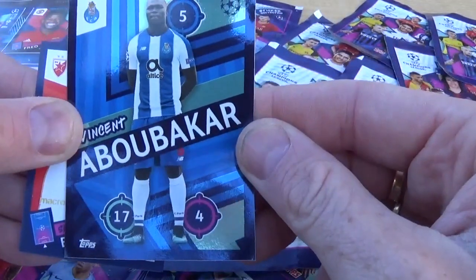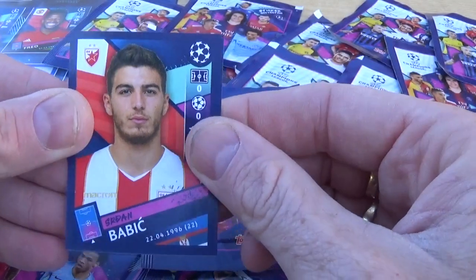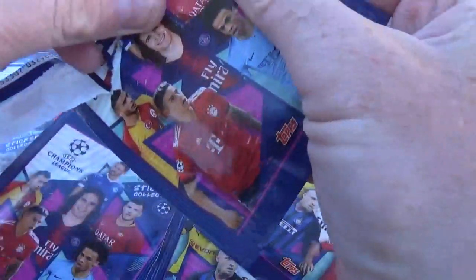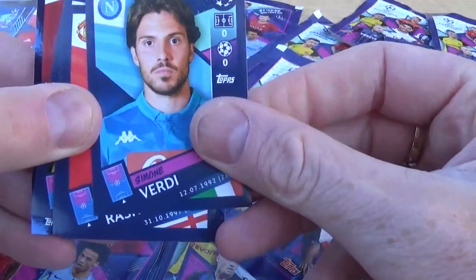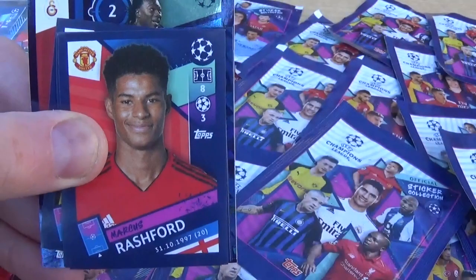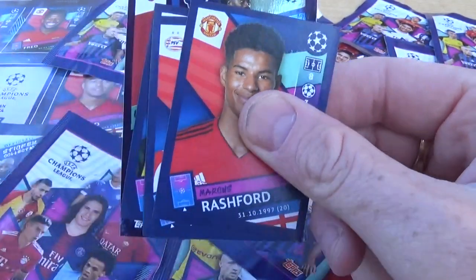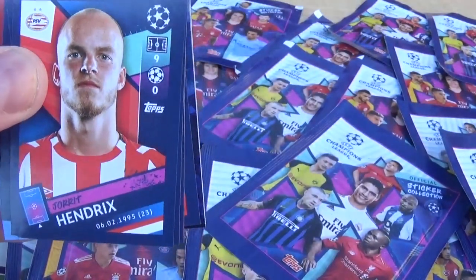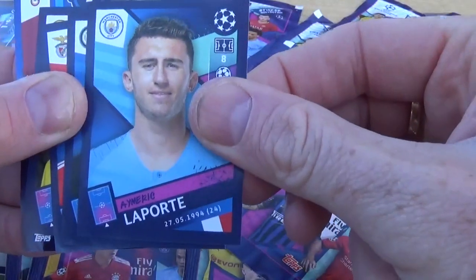A large sticker in this one — Abu Bakr there for Porto and Babic. That's our first pack opened up guys. Let's go for our next one. I do like the UEFA Champions League stickers, they are quite cool. We've got Verdi there for Napoli, Marcus Rashford for Manchester United — we need that one actually, number 191. We have Hendricks for PSV and Laporte for Manchester City.